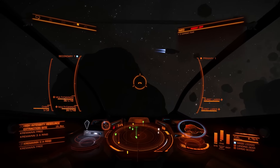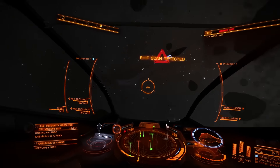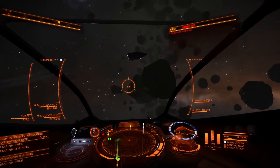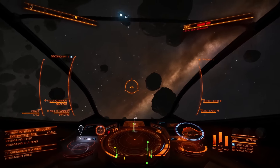Flight Assist basically allows you to fly independently of the direction you're facing, so you can fly entirely with maneuvering thrusters. The issue is of course that you lose rotational control.